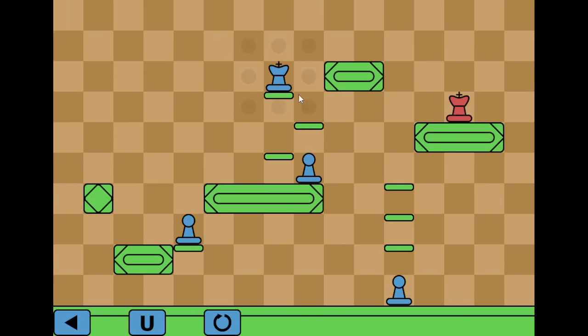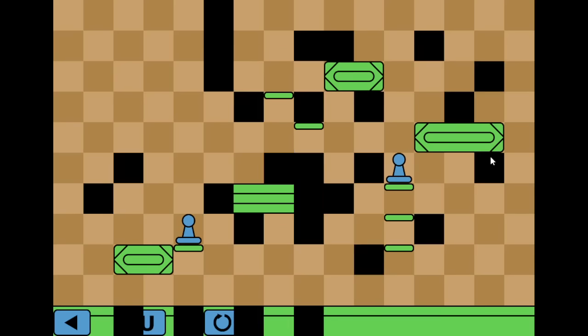Now use the pawn to create a platform. The pawns can move two squares up on their first move. So we can drop down and get the king. There we go.